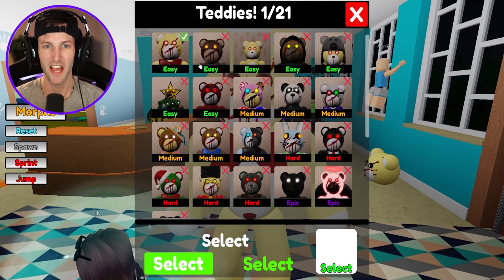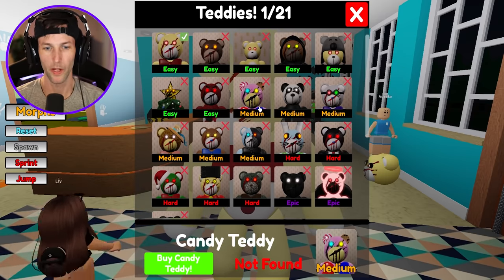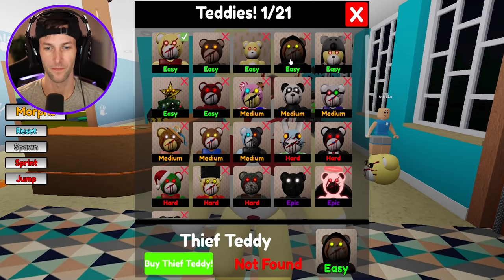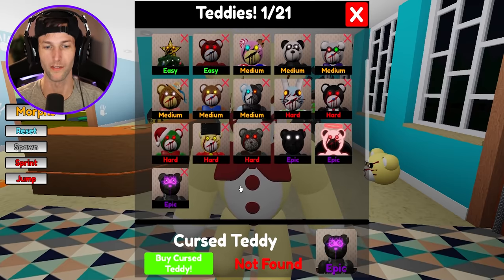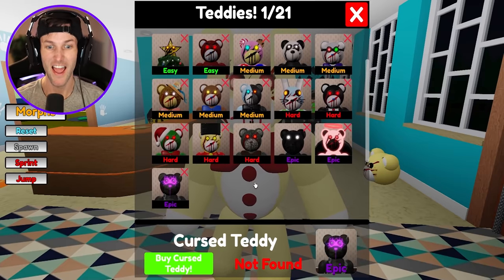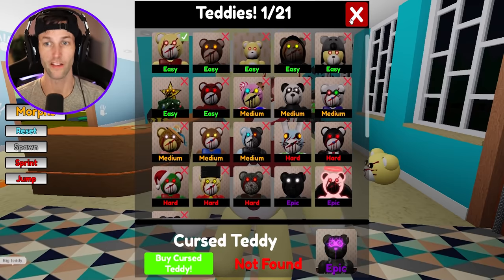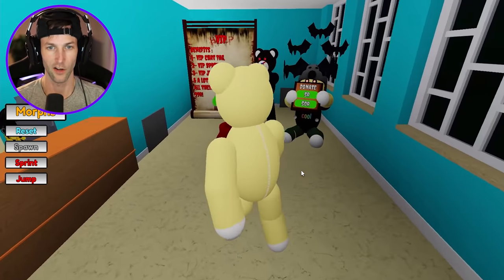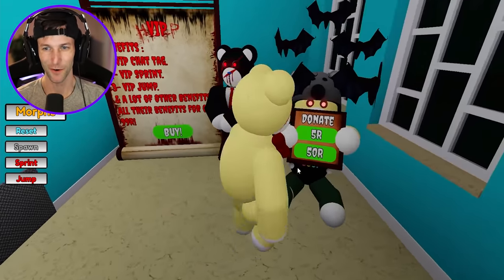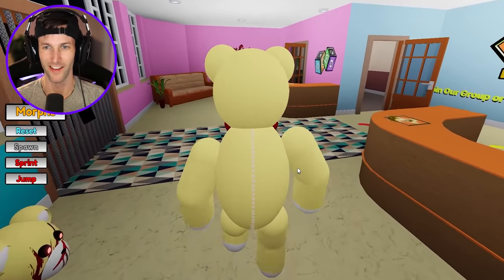I think I only have Teddy unlocked in the game. What do we got right here? We got Candy Teddy, Thief Teddy. I want to find some really epic ones like this. Cursed Teddy. We need to find them all, you guys. There's 21 of them and we have one of them unlocked. So we just need to get 20. This is cool, dude. Very nice.